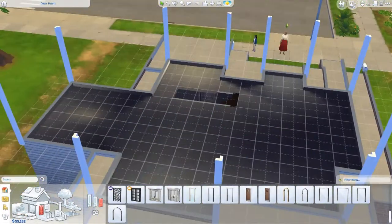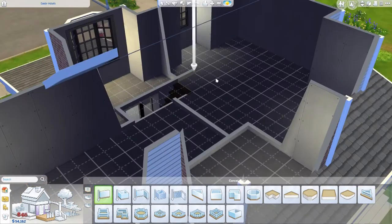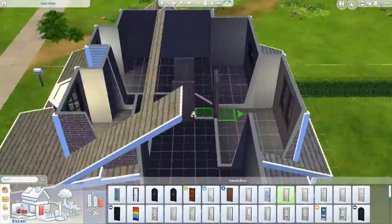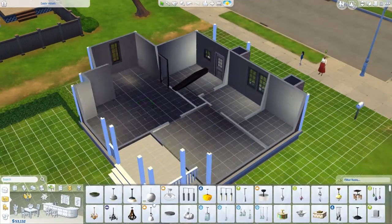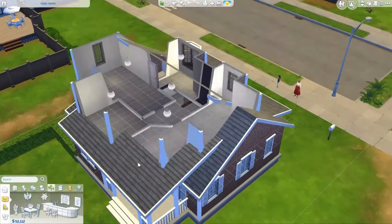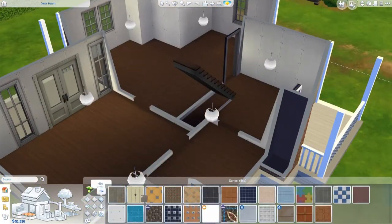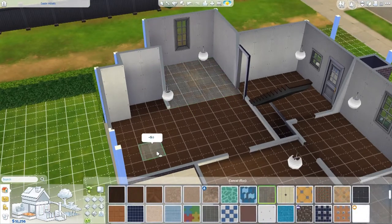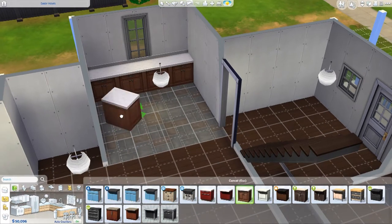They had a budget of 70,000 simoleons. I wanted to make it not quite a starter home but furnish it with the basics, since I didn't know what packs they had. They asked for a large garden, so I wanted to include a pool, meaning I didn't want to blow everything on the interior. I also fixed the lights — those cheap ones are really good but always too yellow, so I changed the color and now they look ten times better.